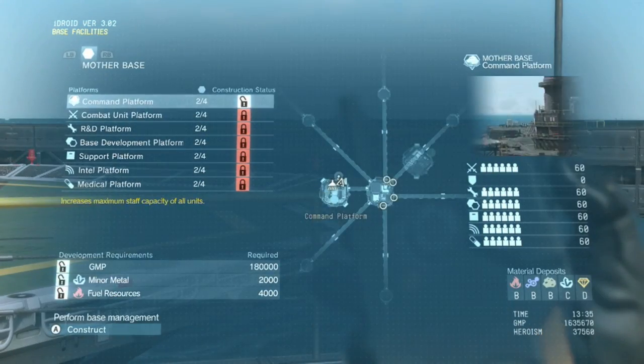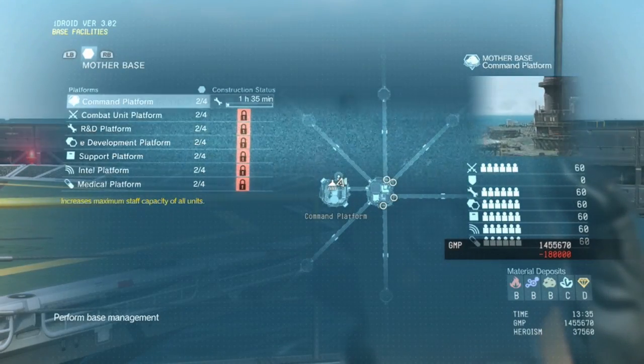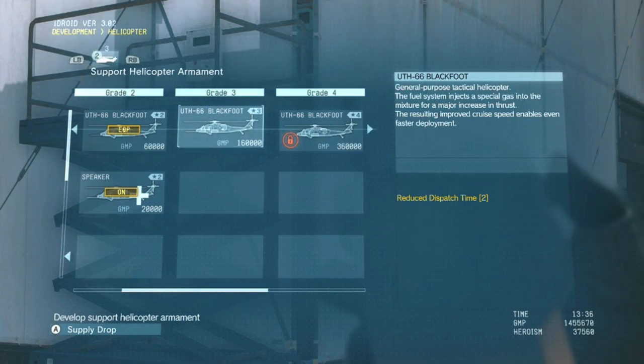Once you get these materials, go back to your mother base and upgrade the combat platform along with your R&D and further combat units. This allows you to take on those new soldiers without having to worry about running out of space.